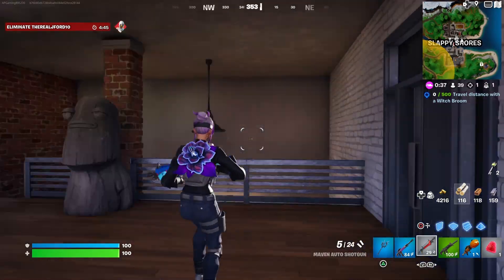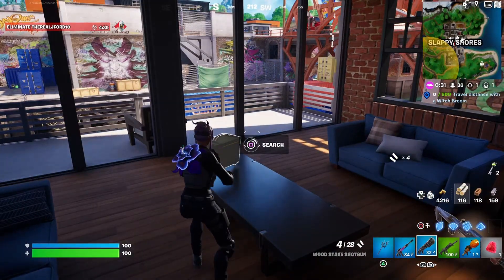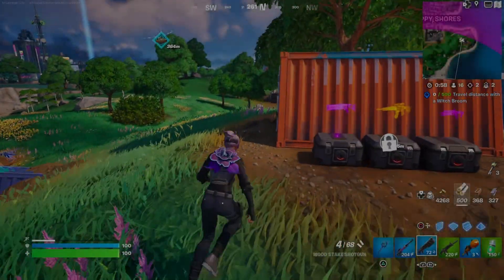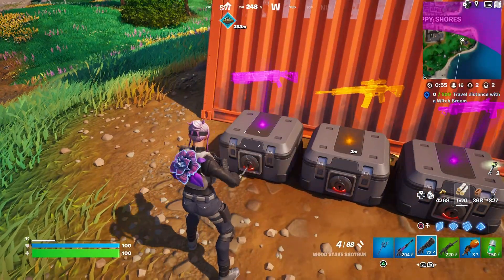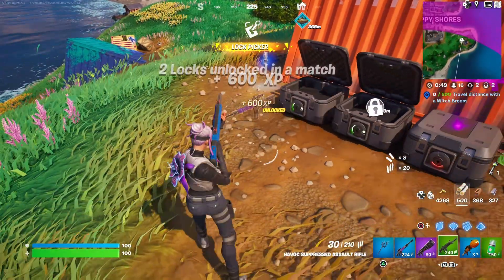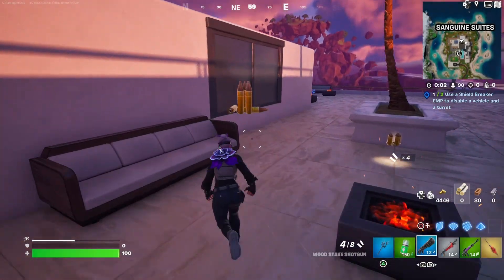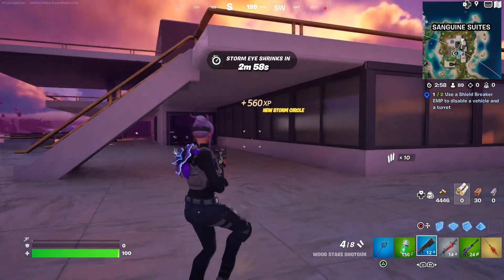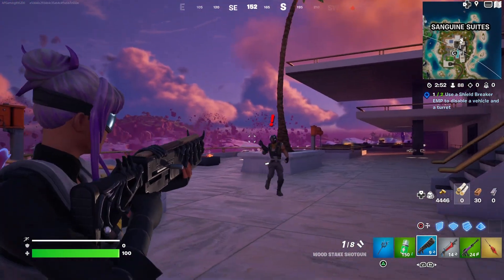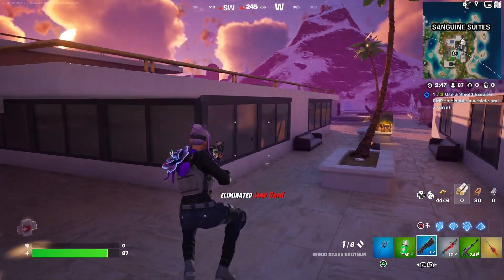Another new item in the game is the new shotgun — here it is, it's the Wood Stake Shotgun. I was also able to find one in one of the chests that you open with the key; I got a purple one this time. Let's see if I can use it... well, I am not so good with this new shotgun.